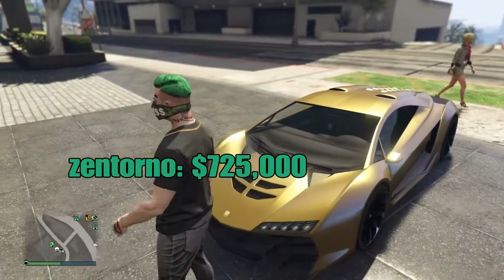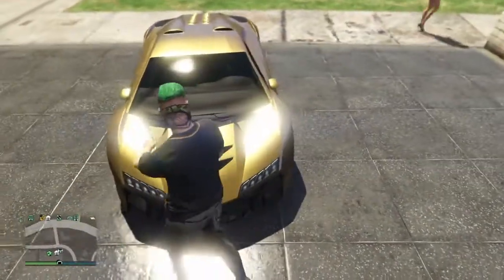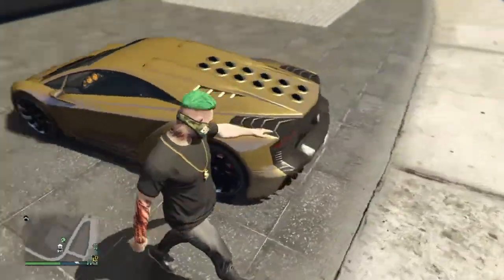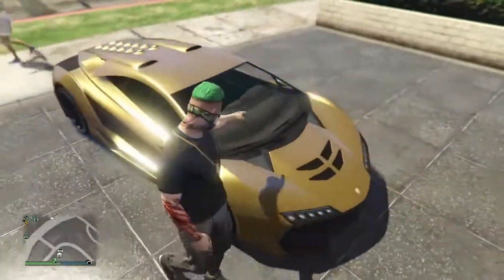Let's start with the usual — the Zentoro. Zentoro is like the usual honestly in GTA, and I got this golden trimming or golden paint job for reaching level 100.